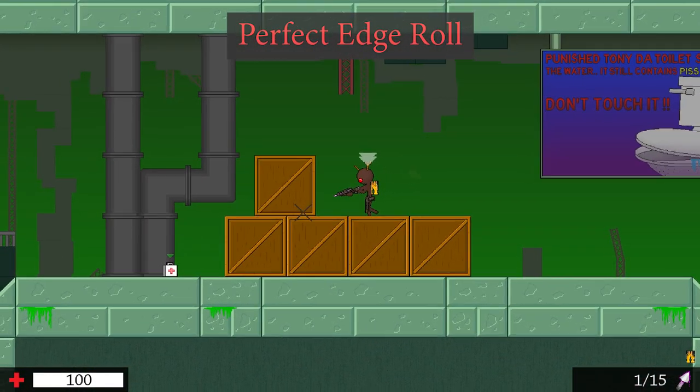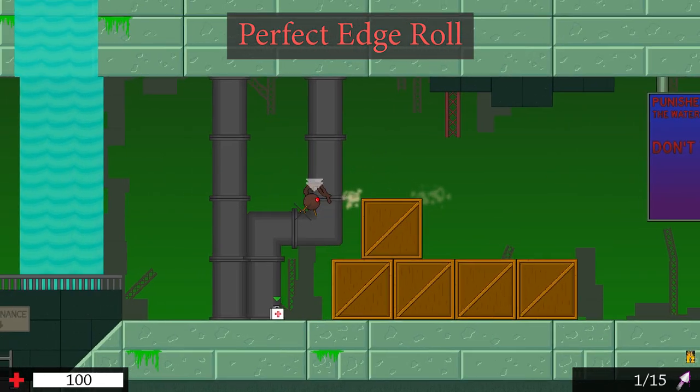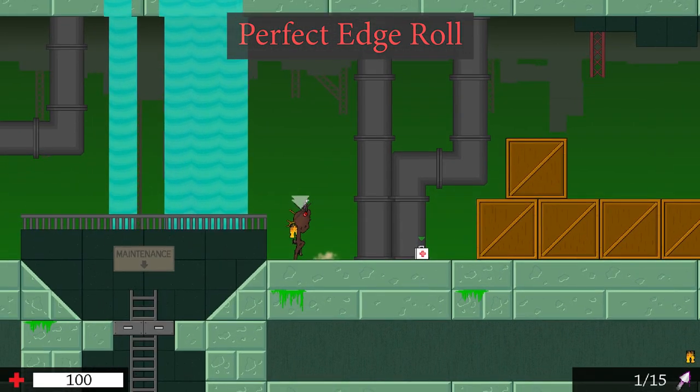When rolling at the perfect time you will keep your horizontal roll speed while also keeping a small amount of upwards momentum.